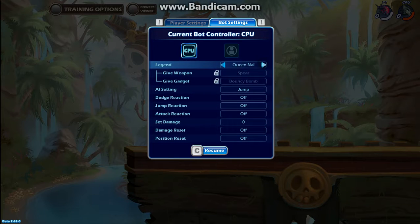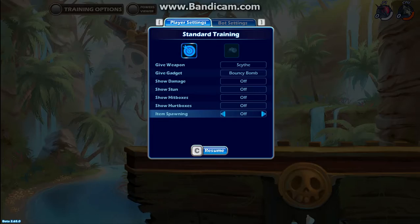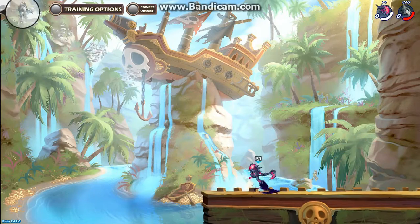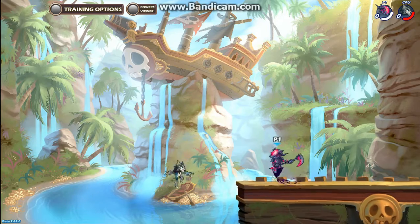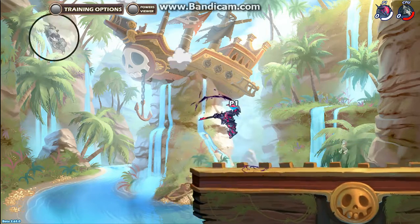And then for her scythe, the neutral sig is where if you charge it up, she jumps up and then jukes back and goes up. If you don't charge it, it's just an upward swipe.